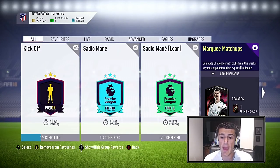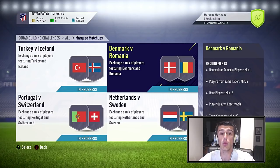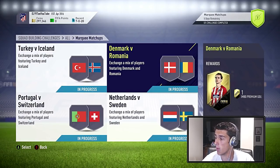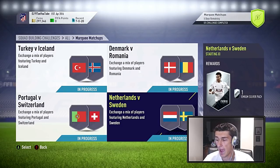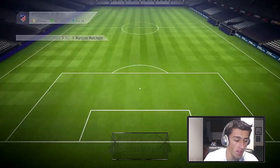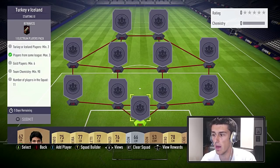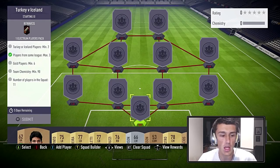Now we're going to do the marquee matchups, which overall gives you a premium gold players pack — a 25,000 coin pack. I've added up everything I spent to complete this squad building challenge and the entire marquee matchups adds up to 23,700 coins, which is less than the pack you get for completing all of it. That doesn't even include all the packs you get for the individual challenges — an Electrum Players Pack, a Jumbo Premium Gold Pack at 15,000, a Rare Gold Pack at 25,000, and a Jumbo Premium Silver Pack. We're going to start off with Turkey versus Iceland, which costs 4,800 coins.